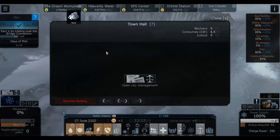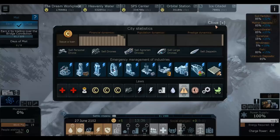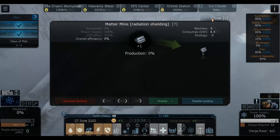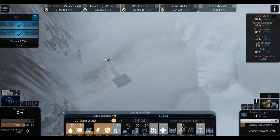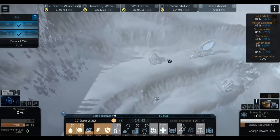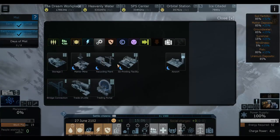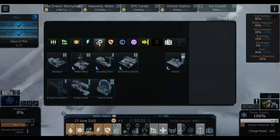We finished the tunnel, so now I can sign the disaster law which will allow us to get matter for free - very, very helpful. We finished this as well, but we still don't have any people. Nobody wants to settle yet, but we're gonna get plus five, so we should be getting this soon. How much matter do I have left? 13. I'd really like to build an airport, or we could start getting some more matter now - we get water for free right now.